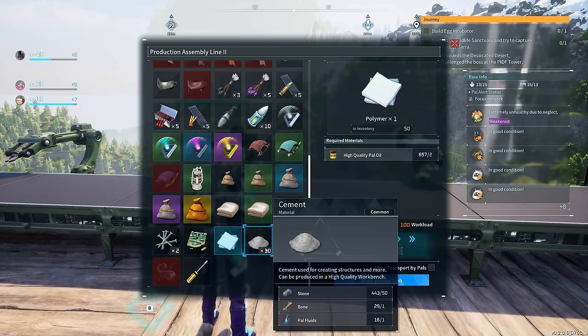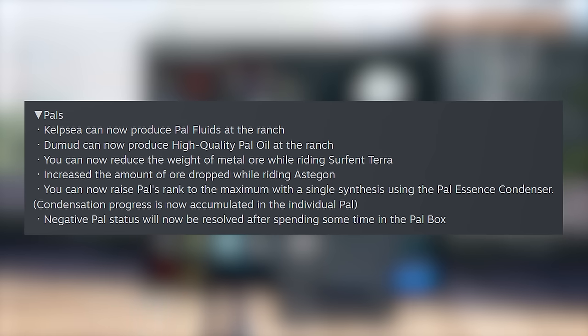Other changes include the ability to reduce the weight of metal ore while riding Surfent Terra, and you can increase the amount of ore dropped while riding Astegon. As if he wasn't already the best at collecting mineral resources, he's going to be even better this time around.